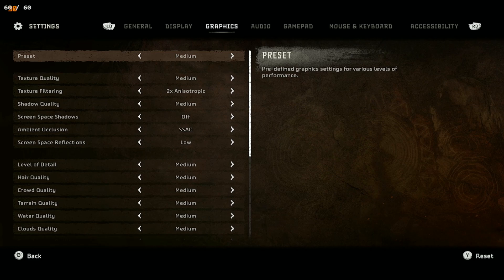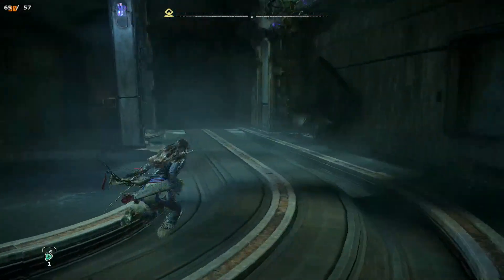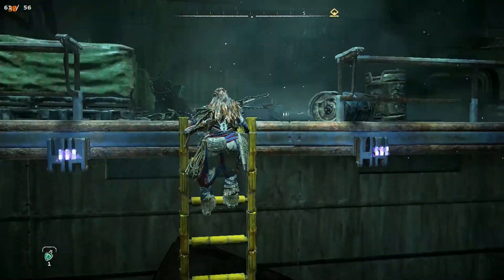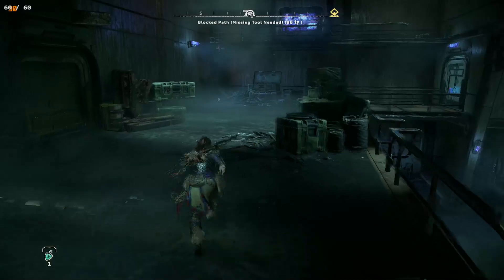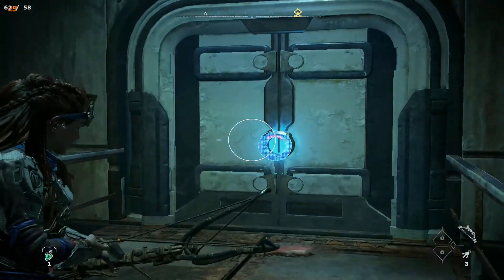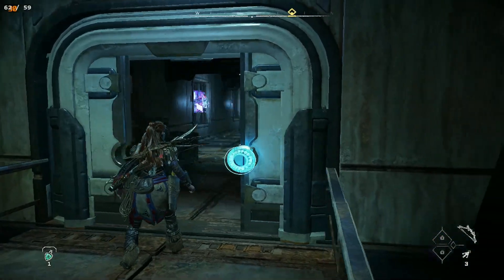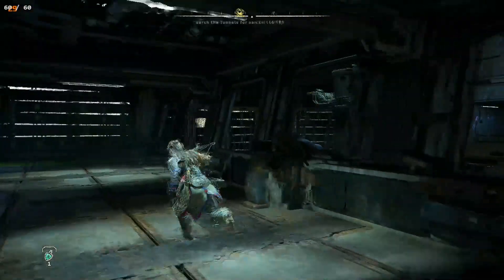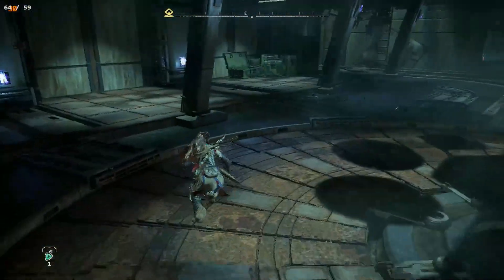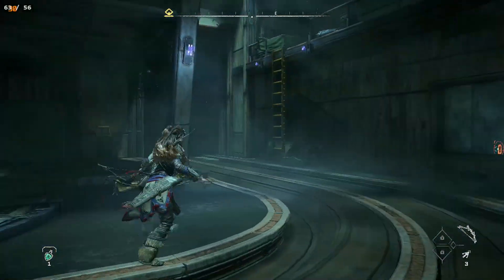I have Horizon Forbidden West set at 800p borderless windowed with medium graphical settings. Looking at the top left, you can see over 60 fps — 64 on one side and 50-60 on the other. This should be doubling the fps. It does look a lot more smooth and you're seeing no ghosting. Overall it is running a lot more smoothly without any ghosting.